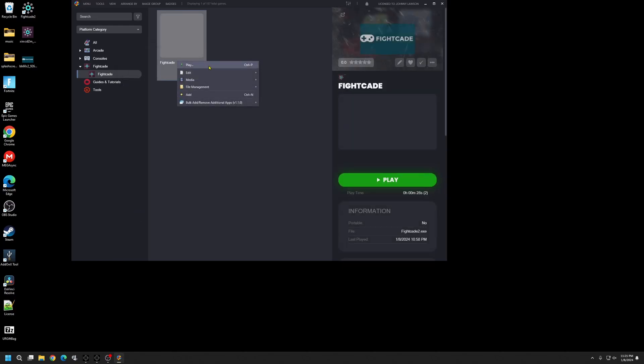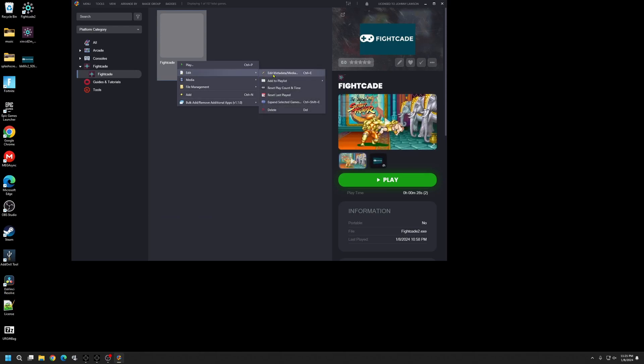Right-click on it to verify it's saved — as you can tell it's already showing, so we're good. Next we'll fix the Fightcade clear logo.